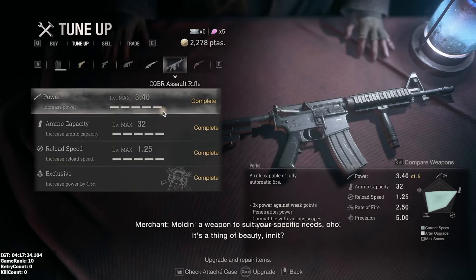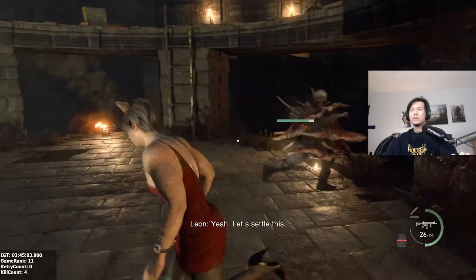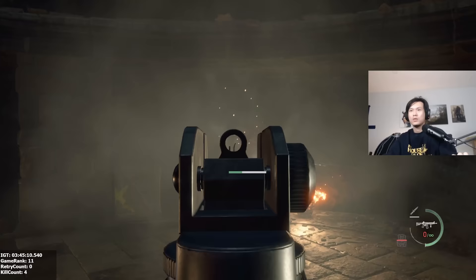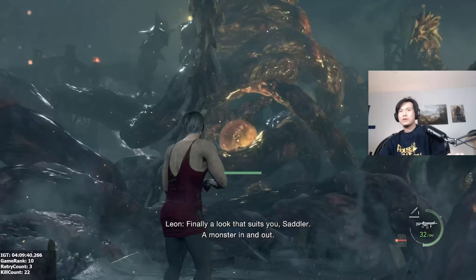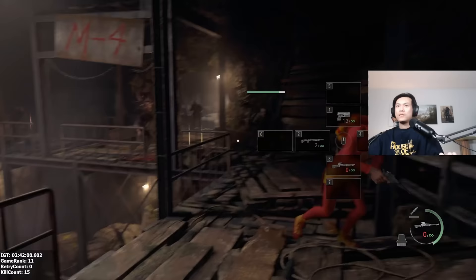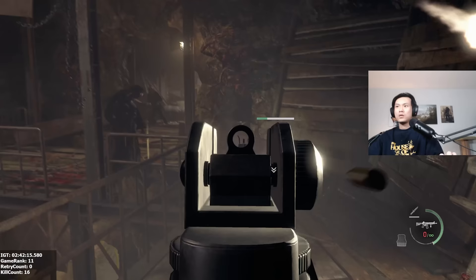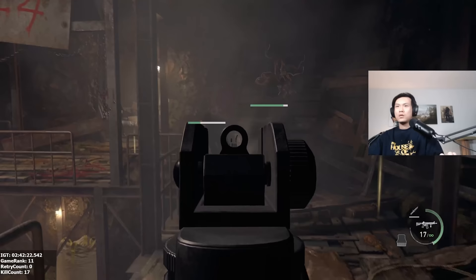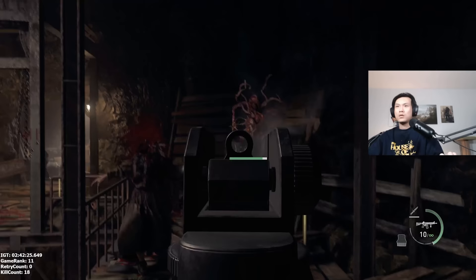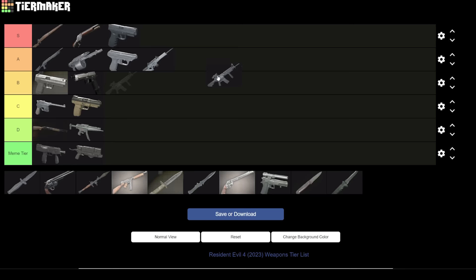We got the CQBR assault rifle. The weapon is the highest DPS weapon in this game — if you have infinite ammo cheats on. It really is the highest DPS weapon, outclassing any magnum if you just hold the trigger. It will melt bosses if you point it at their weak point. The problem is that it consumes rifle rounds, but the value you get out of each rifle round is less than what you'd get from the Stingray or bolt action, since each round does less damage. Rifle ammo isn't exactly abundant. Your rifle ammo is much better used for sniping key targets. It's a solid A tier for its damage, but realistically it's a meme tier weapon because you'll probably never use it on a new game playthrough.